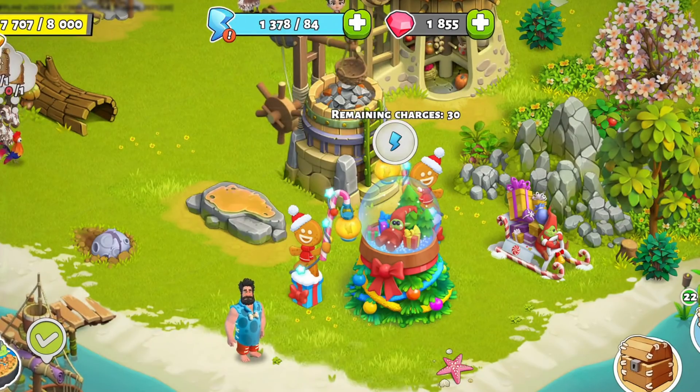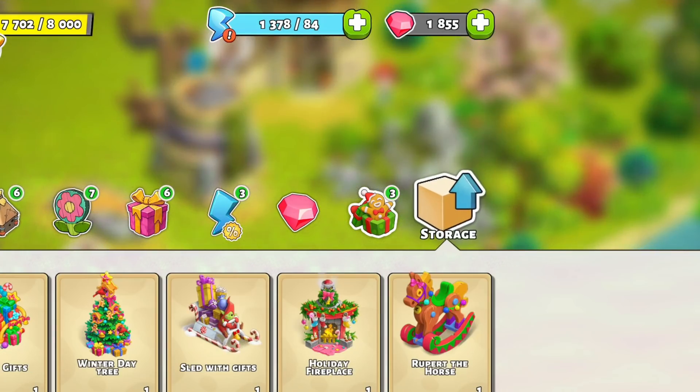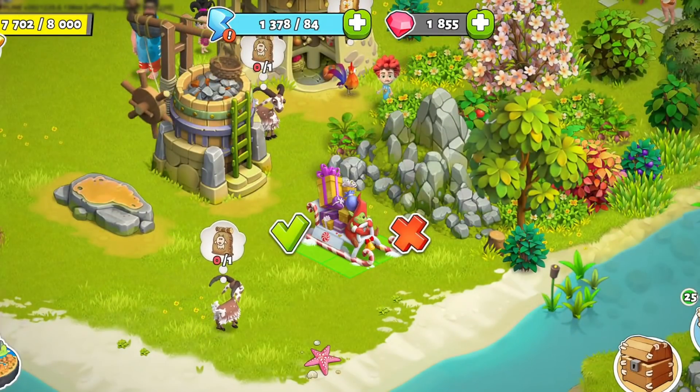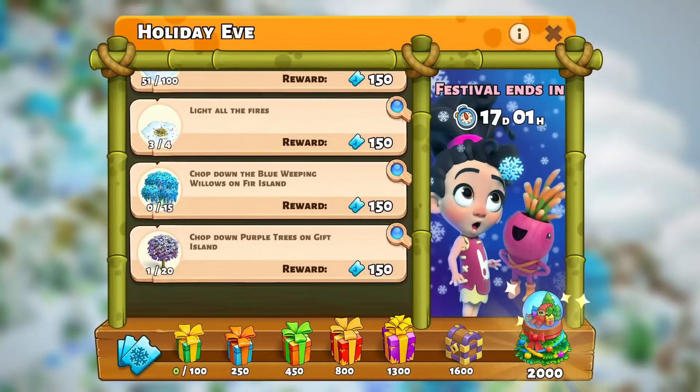Back to the video! Completing the event will get you the snow globe energy generator. It gives 20 energy every 24 hours up to 30 times. Then set up all of your decorations in the perfect spot. Still up for a challenge? Craft leaderboard points and complete leaderboard tasks for additional resources and a chance at that top leaderboard spot.